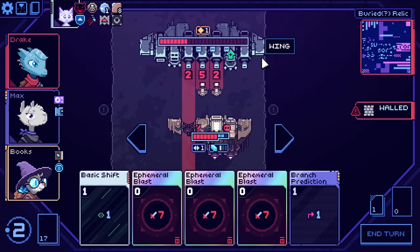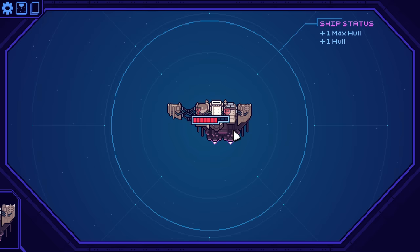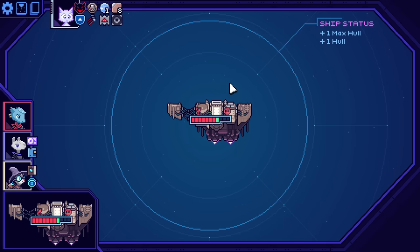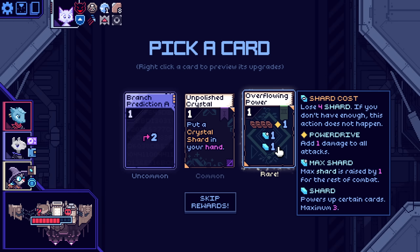You know what's crazy? I probably wouldn't even kill the shopkeeper turn one. We don't chance this — we spend one of our ephemeral blasts, a whopping one of them, and say whatever. Lose four shard if you don't have enough — this does not happen. Add one to all attacks. Increase your max shard capacity by one.